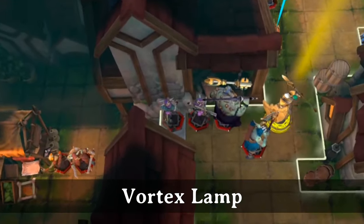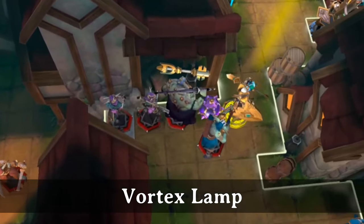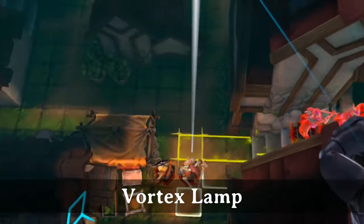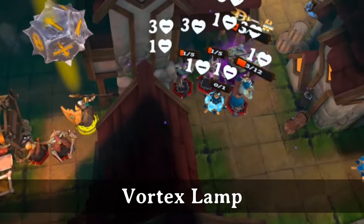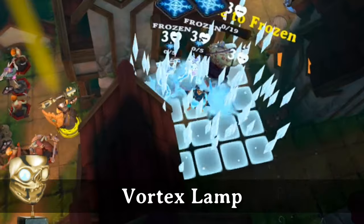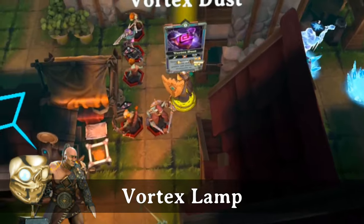Vortex lamps are like chaos in a bottle. Crack them open to suck everything within a 9x9 area and do 1 damage. Not much on its own, but great for pulling everything tightly together and then detonating all the lamps. You never get the same reaction twice. These are excellent for destroying spread out groups of rifts in Book 5. The BAFTA goes to Barbarian for accurately launching it where it can do the most damage.